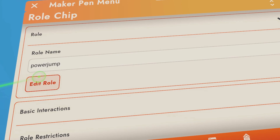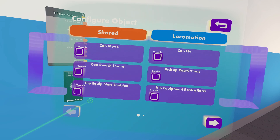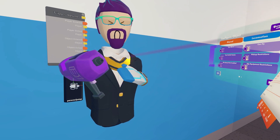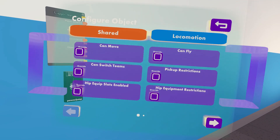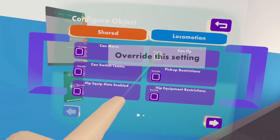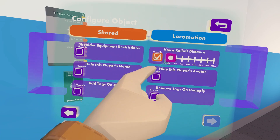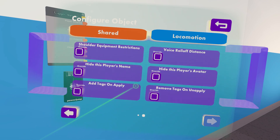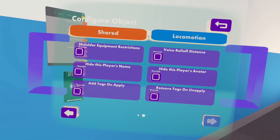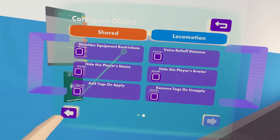Then you want to hit edit roll. Once you hit edit roll, one of two different things is going to pop up. The first thing could be that this menu pops up here, or the second thing could be that a maker pin pops up in front of you — if that happens, just grab the maker pin and this menu will pop up. This is where you will choose what this roll can do, what the people who grab the power-up can do. For instance, if you wanted them to get flying, you could put it there. If you wanted them to be partially invisible, you can hit hide player's avatar. I only say partially because it's invisible until you get close to them. You can also increase their walk speed. We are going to give them super jumping, so let's pull that over there.